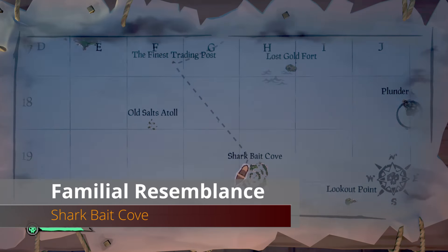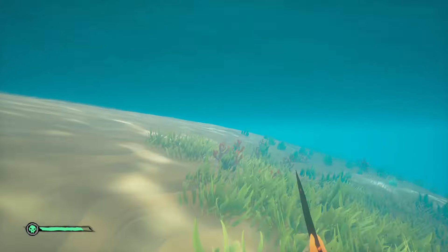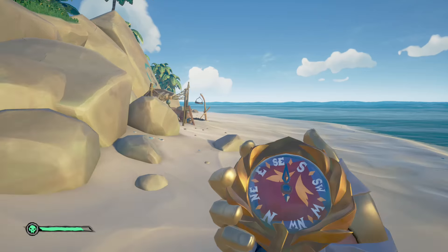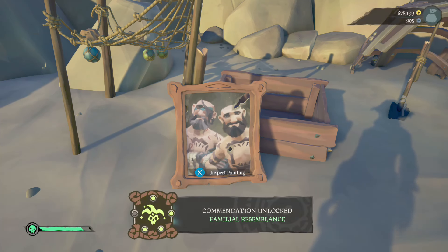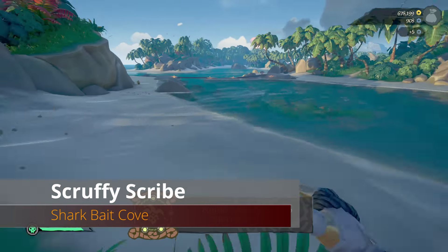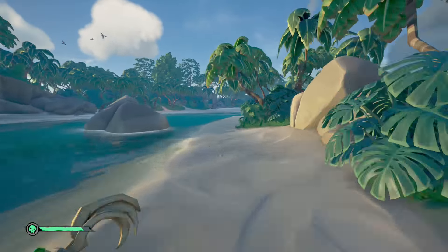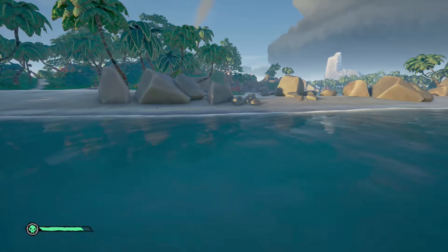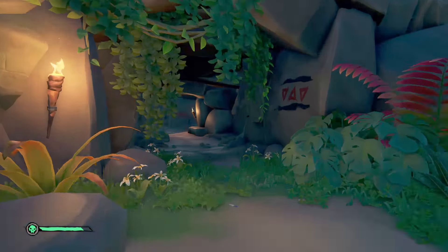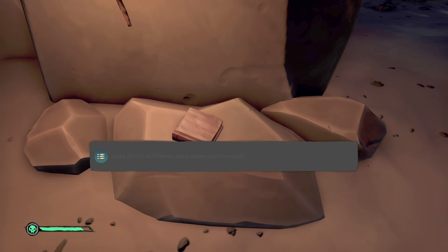Next is Familial Resemblance — head southeast to Shark Bait Cove. Go to the southwesternmost outer ring and on the beach, keep walking around until you see a picture of Merrick and his son — interact with that. Then head to the north portion of Shark Bait Cove, follow the inner islands, and on the northern inner part of the outer ring you'll find a cave entrance. Go into that cave, turn right, and at the end near the shark shrine is a book. You need to click through it — don't press B in the middle — in order to pop the commendation.